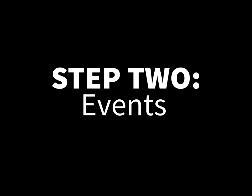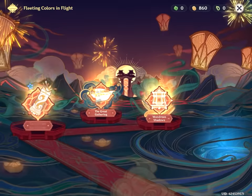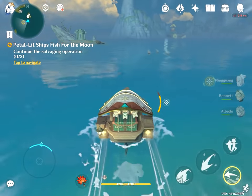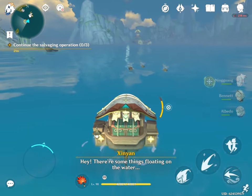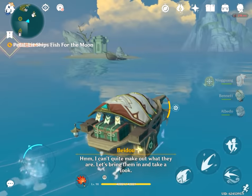Step 2: Events. If you have any events available to you right now, whether it's in-game or a special web event, be sure to check them out. The Primogem rewards can reach over a thousand with some events, and they can usually be crammed into a single day, so honestly, please never skip events.